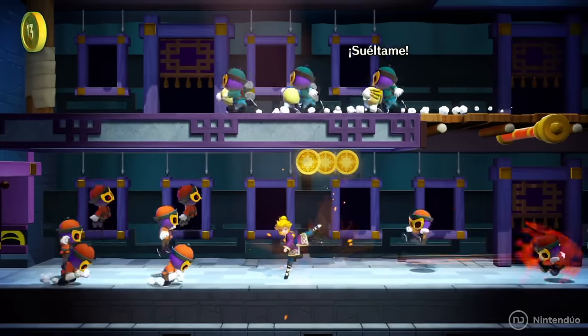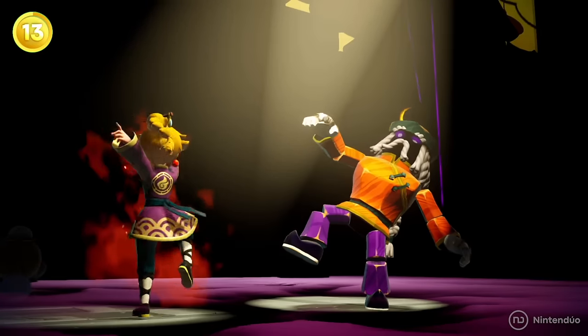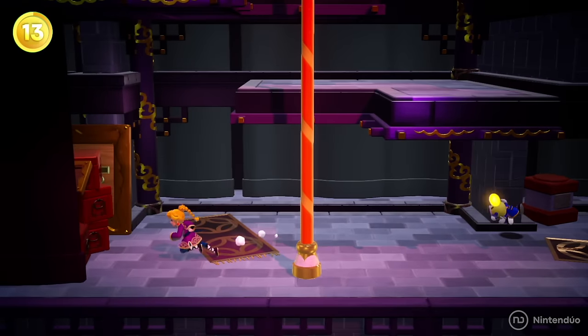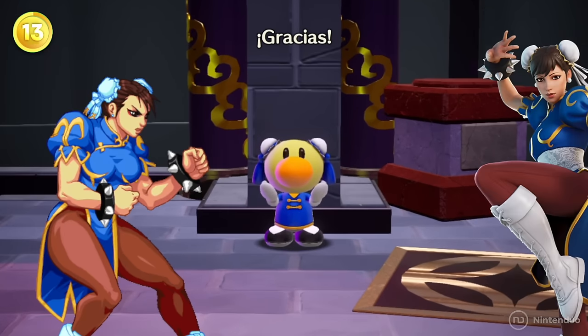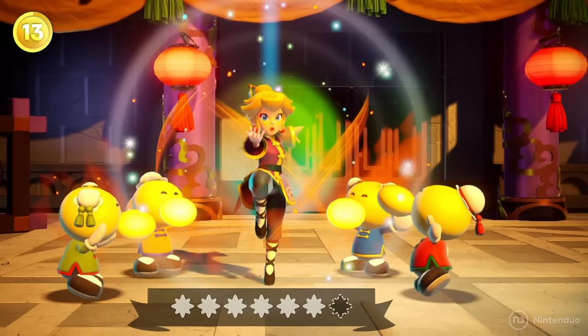In the second act of Kung Fu Peach, there's a very special character that references a legend of video games. One of the thetes that Peach rescues towards the end of the act looks similar to the character Chun-Li from Street Fighter, with buns in her hair and a blue outfit reminiscent of the fighter.